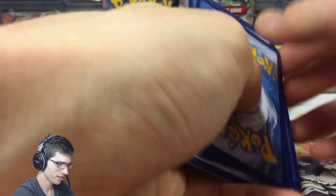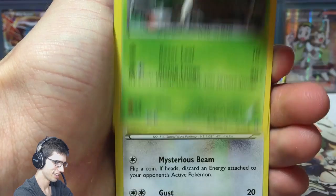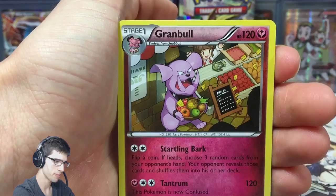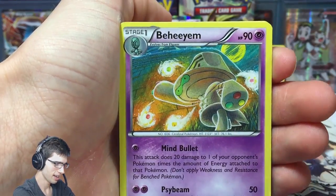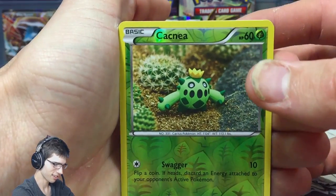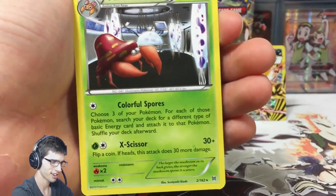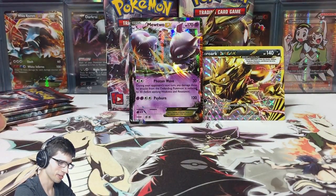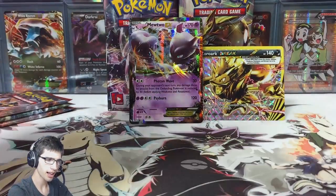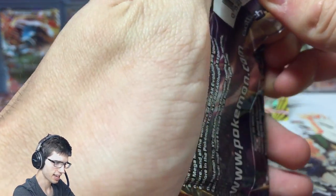We got Zorua, Skiddo, Wobbuffet. If you guys have not seen my last box, I believe that was my best box I've opened yet - but if the pulls keep up like they are in this box, I don't know. We hit a Parasect, so we got a reverse Cacnea and Parasect. I have no clue what's going on this case - the whole case has been insane. I'm only three cards off from completing the set off four boxes, it's just insane.